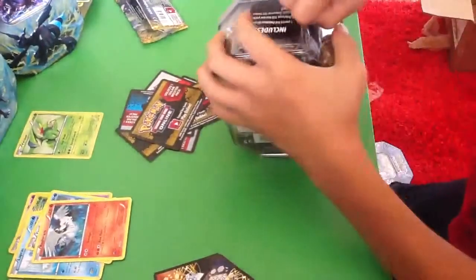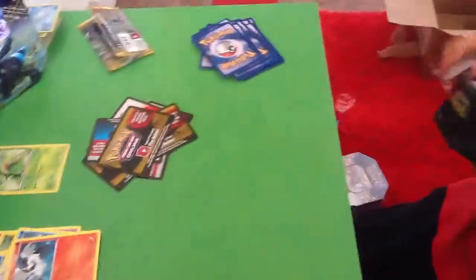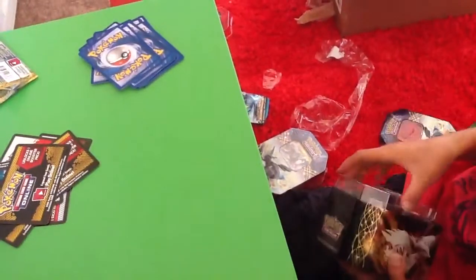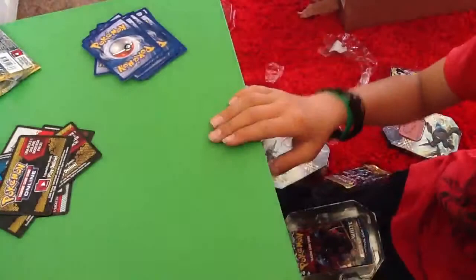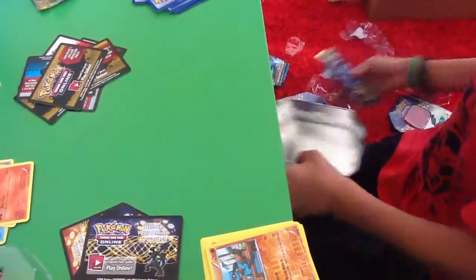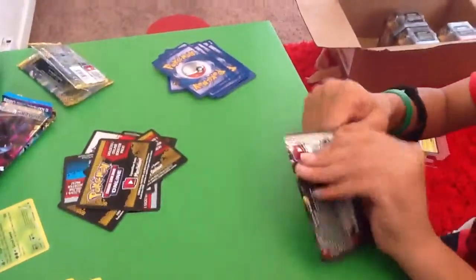That's an awesome way to start off part two, and hopefully more EXs to come. Here's the Zekrom EX tin. As always, these come with two Next Destinies packs, one Noble Victories, and one Emerging Powers. Start off this time with Emerging Powers — always gonna be the oldest in this.